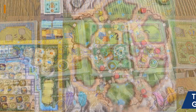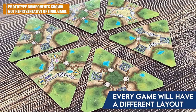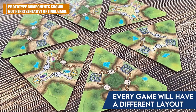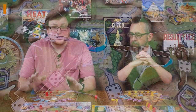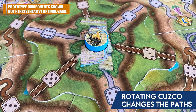There's now a variable board — the original Bora Bora had just one flat board, but here you're assembling the different districts of Tawantinsuyu. They've also added a central space that rotates, allowing you to change the pathways so you can use numbers a little more flexibly. I think there's a bit more forgiveness in this game than in Bora Bora, though it's still a very restrictive game.